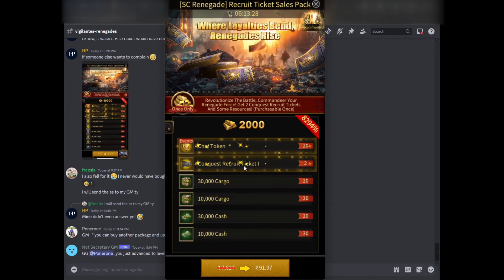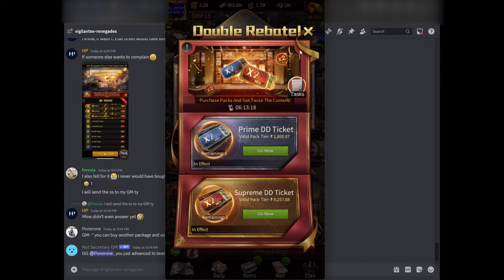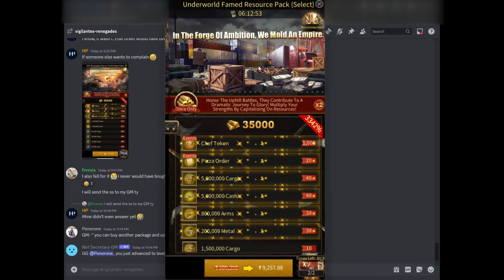We also have this event called the Double Double Rebate Event. During this event, you can buy certain $20 packs and certain $100 packs, and if you use these rebate coupons on those packs, you get double the amount of items. However, this doesn't apply to every single $20 and $100 pack in the game — it only applies to certain ones.